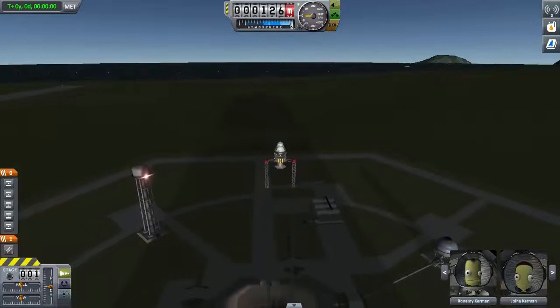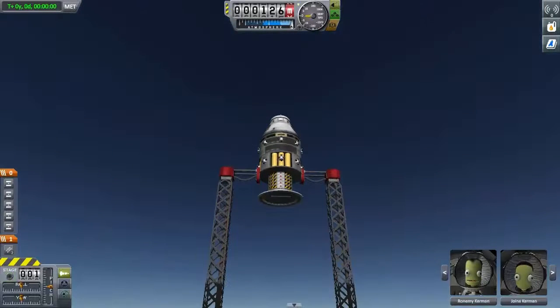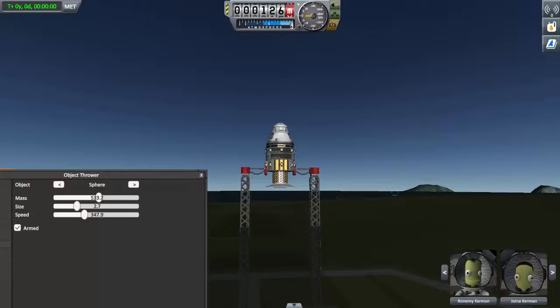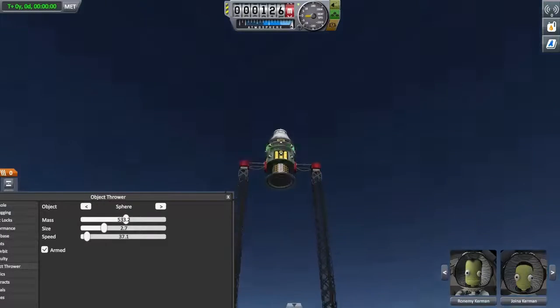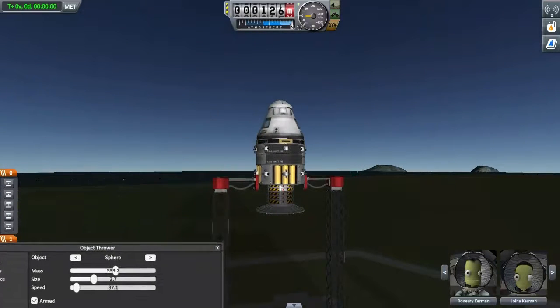Hello everybody and welcome back to Kribble Space Program. Today I'm doing another random video where I play with something that I've built. In this case, it is an approximation of an Orion Drive spacecraft. I've been trying to make one of these work in KSP for a long time without using mods. And I came to the conclusion that I don't actually have to simulate the bombs — I just have to simulate the force coming off the bombs. And I remember that the object thrower is a thing. So basically, I made this ship that operates roughly like an Orion.